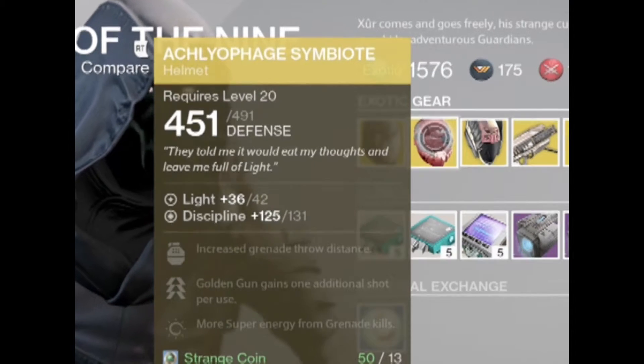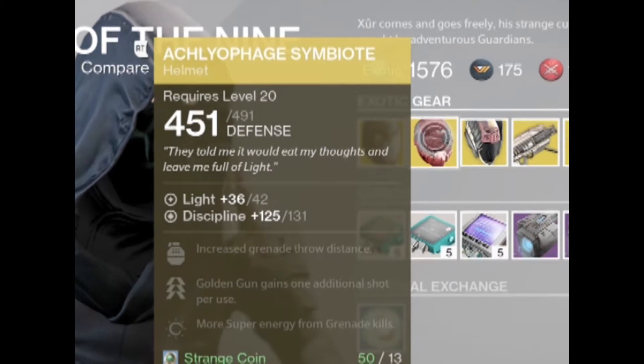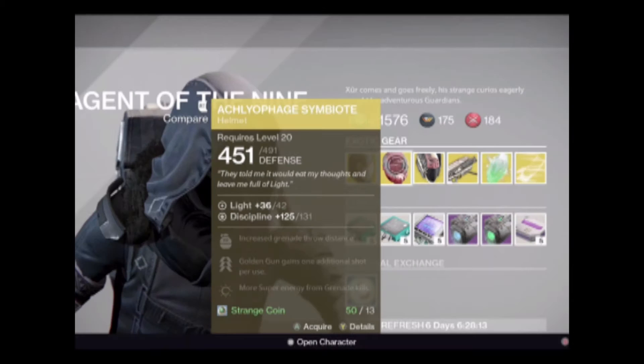Hunters, you get the Ahamkara Symbiote with a decent discipline roll. The special ability gives you a fourth Golden Gun shot, making it arguably the best PvP Gunslinger exotic. Pick one up.